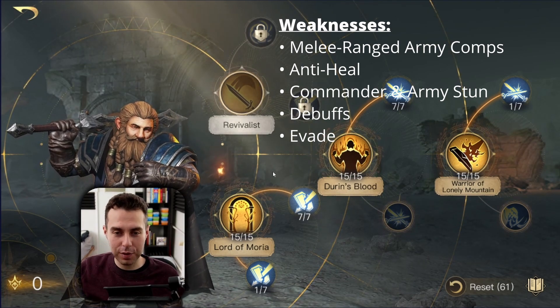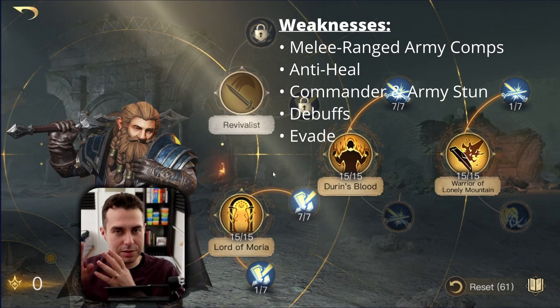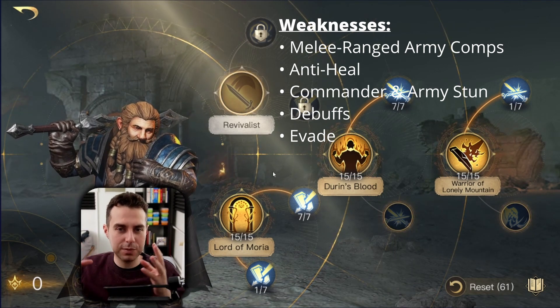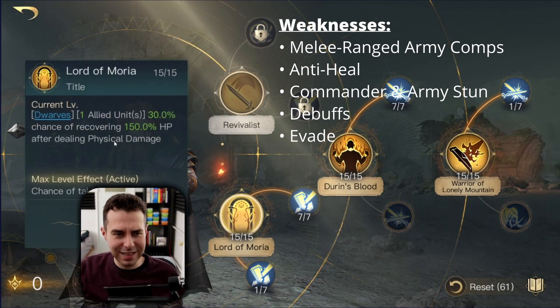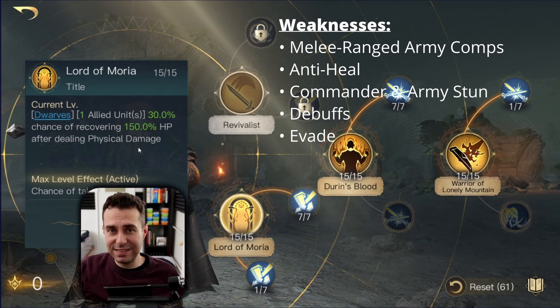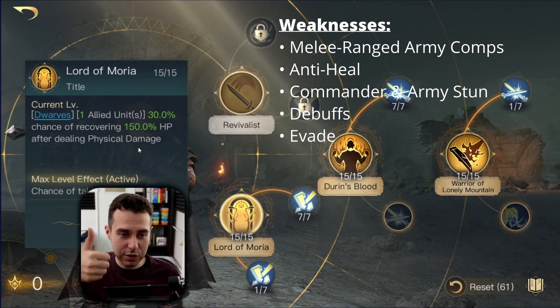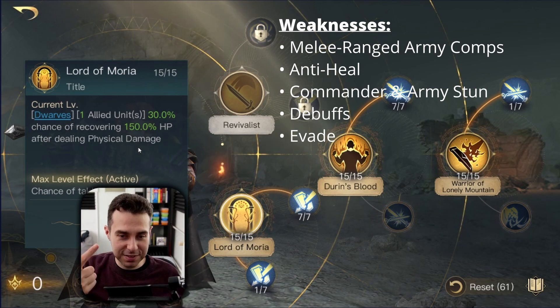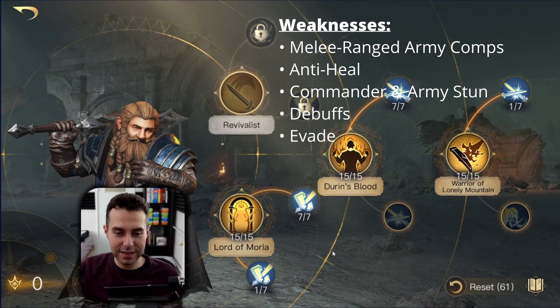Gil-Galad also has a heavy ranged-melee army composition, exploiting our first weakness. But you can't Retaliate when the enemy is evading — you can't deal damage since you aren't connecting, and you can't self-sustain.